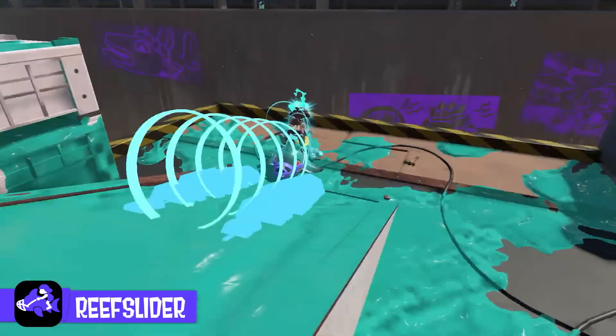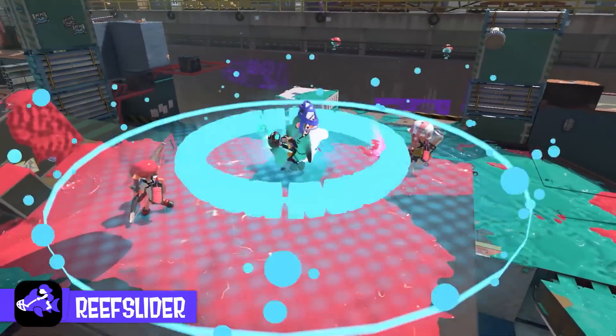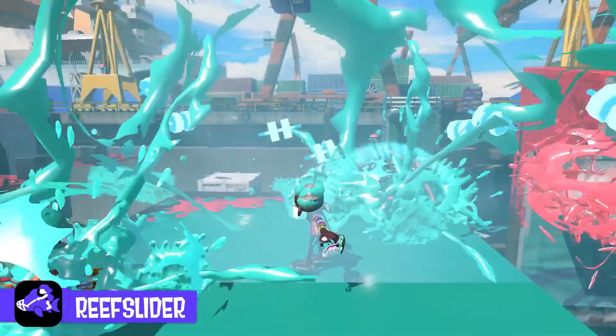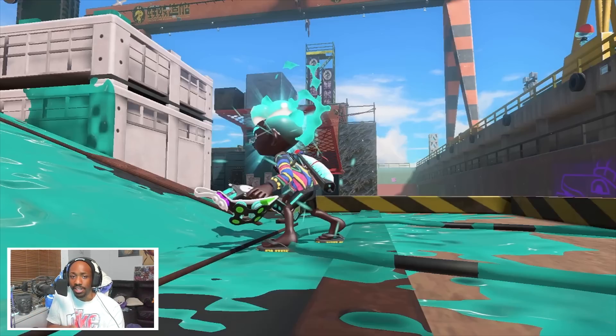What players now have to think about is how they get in and how they get out. The escaping part of the Reef Slider is probably going to be the trickiest thing — it's easy enough to position away from everyone and send yourself in, but making sure you can get out of the situation, painting around you, or making sure people don't pounce on you after it because they were expecting the Reef Slider to come in — those are things people just have to be more mindful of.